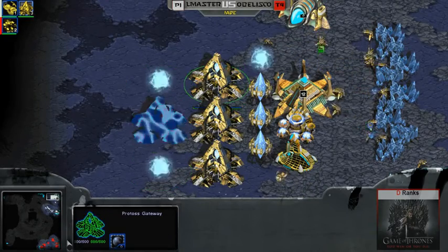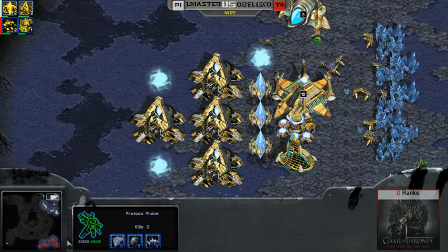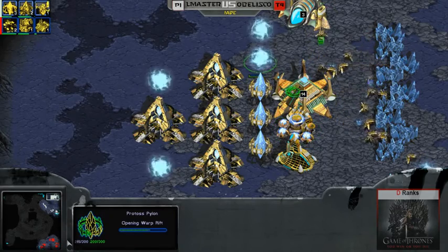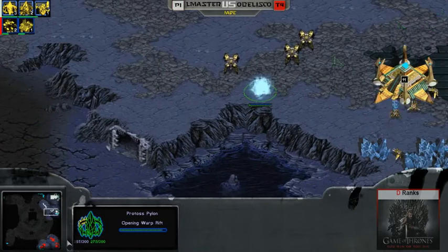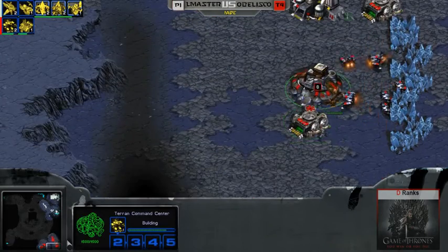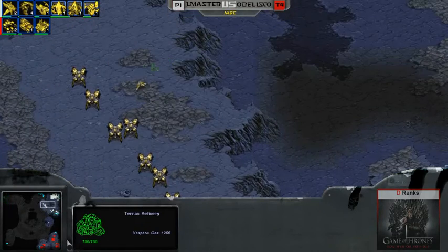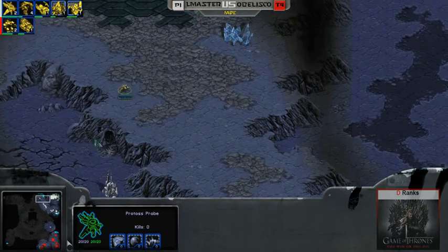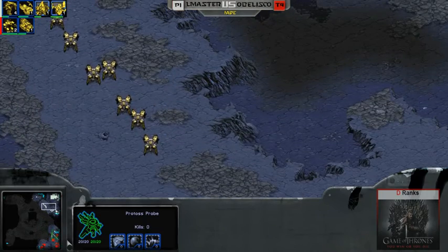We have three more gateways on the way. That is definitely — there are 14, okay, whatever. We do have a citadel going up right now as well. I don't even know — it could be two-base arbiters if he's not following up with another expansion. No, he's doing it. You guys can't tell the minerals, but he's not saving up right now. By the position of that probe, it looks like he's definitely going for that expansion.